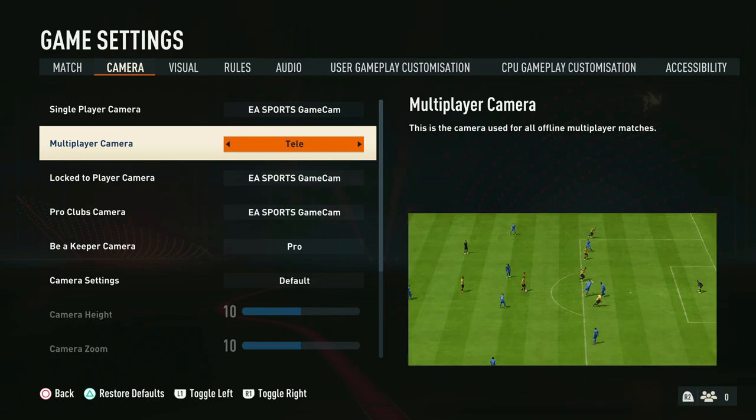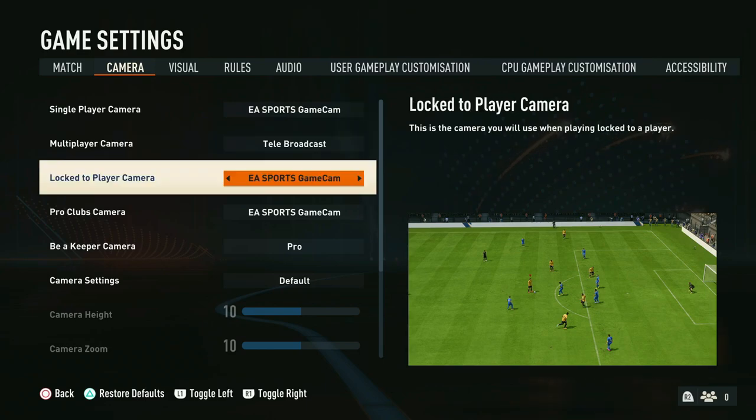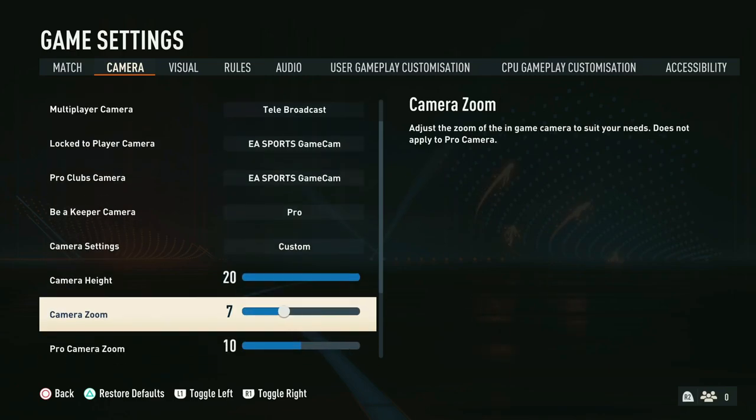We then move into the last two — tele and tele broadcast. Starting with tele, this gives us the same view as broadcast only the camera follows the action down the line rather than tilting. We do really like this setting, but our preferred and personal favorite is the tele broadcast. This combines all the things that we like — visuals from the broadcast position which is a little bit higher up than the tele camera. We like to set the camera height on 20 and the zoom on zero.